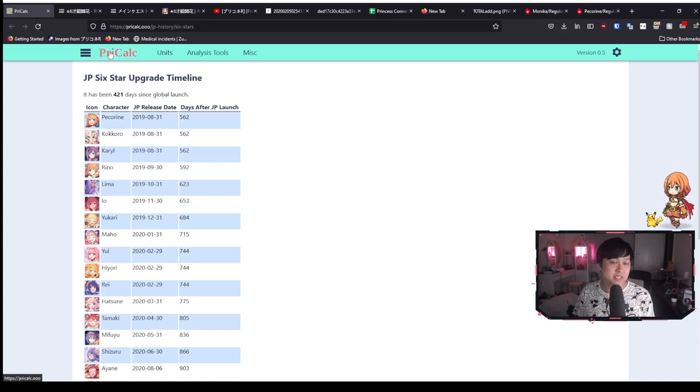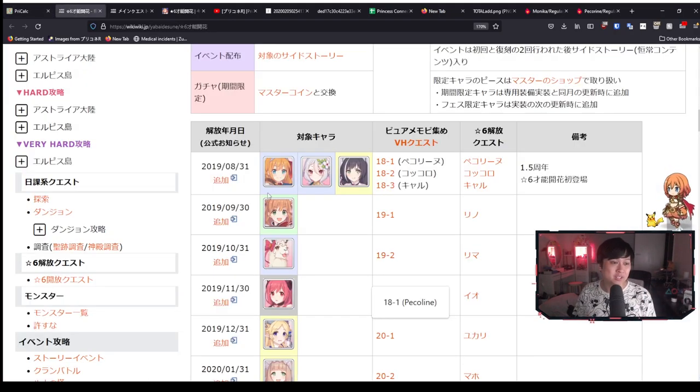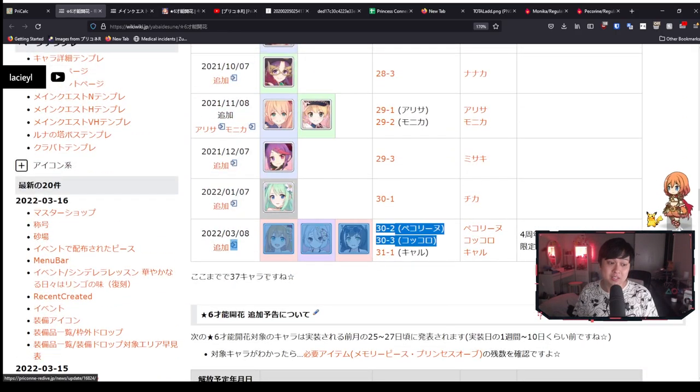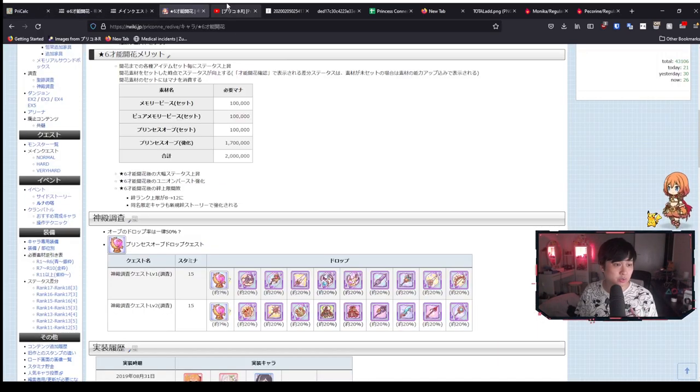What that means is that we're going to be getting approximately 12 to 13 six stars every single year. This is from pre-calc — shout out to the creator of pre-calc, Andu. Unfortunately this list and website is not being updated too frequently anymore. I can only point you guys to schedules like this. You see Reno, Lima, and it's going to go all the way up until the most recent ones, which are the summer limited units. We've got Pekorin, Kyaru, and summer Kokoro as well.